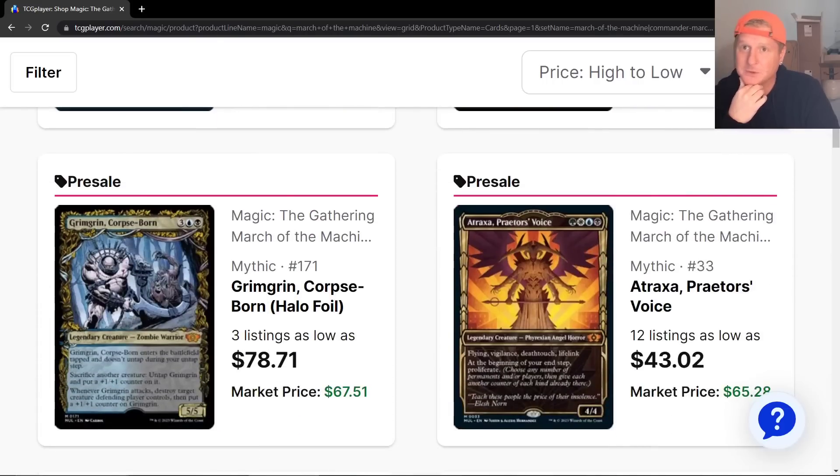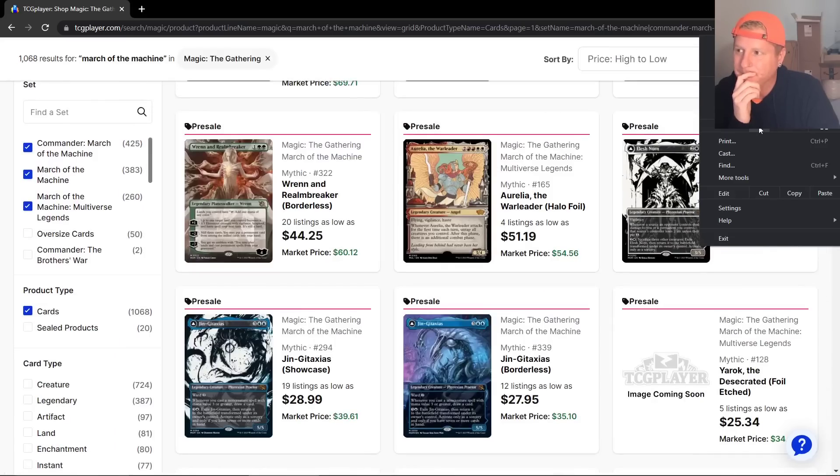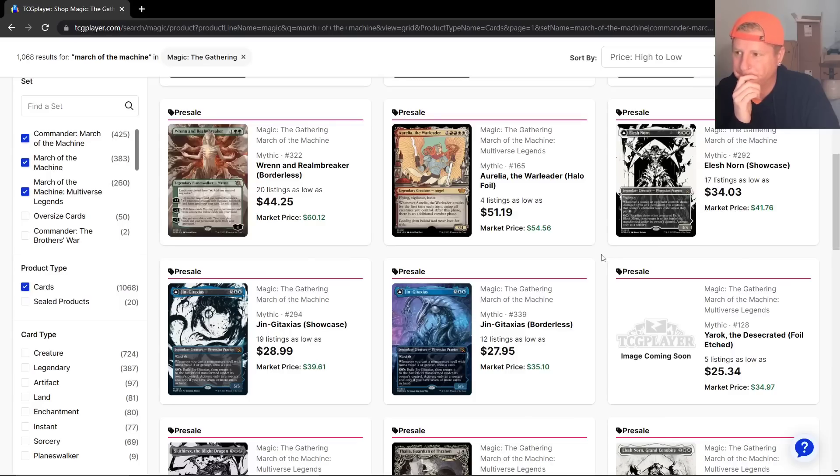This looks like a really cool set. Very, very powerful. By 2060, what power level are we going to see? 8/8 tramplers with hexproof, reach, and first strike — three-drop with battlefield triggers on it. Who knows, man, but I like it. I love Magic.